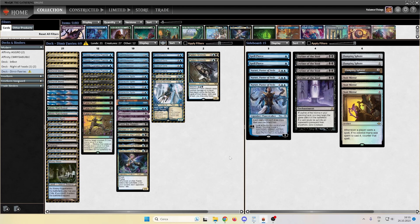The mana base is structured as follows: Secluded Glen, Dark Slick Shores and Watery Grave, three of the most affordable fetches — Misty Rainforest and Scalding Tarn — three Cavern of Souls and four basic lands.